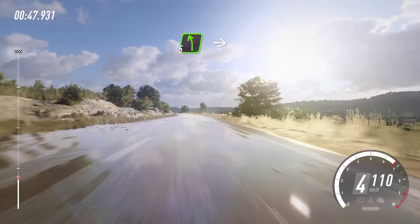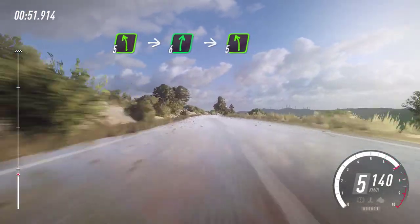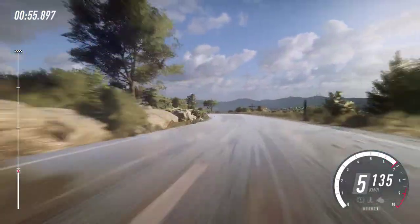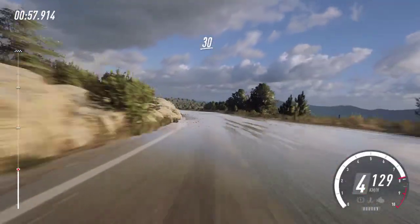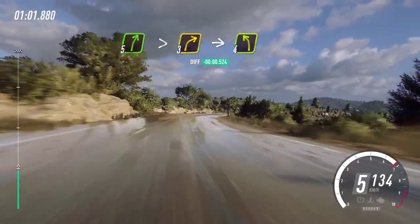Into 5 left long, into 6 right of a crest, into 5 left, extra long. 30. 5 right long, tightens, 3, into 4 left long.